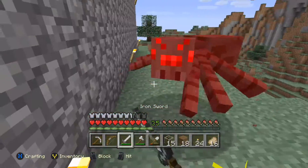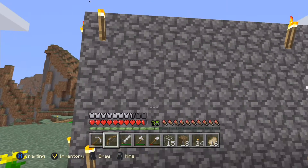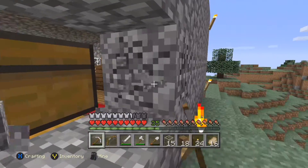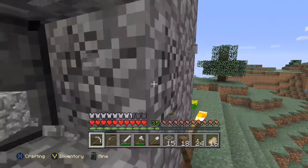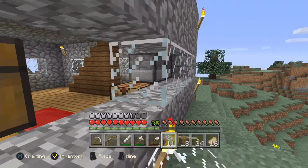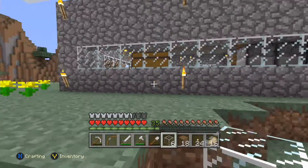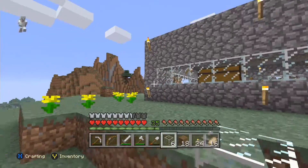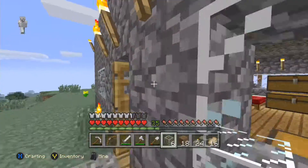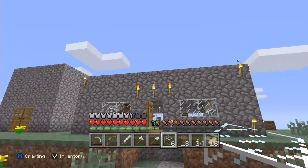Yeah, it's looking better already. Gotta be careful of creepers - there's a spider back here, screw you spider. We'll do this whole row right to there, and that looks fine. Then we'll work on the top part soon. I'm debating if we should add to the outside view - it looks alright but maybe we should add a second part.